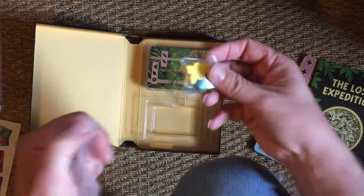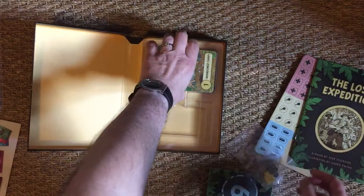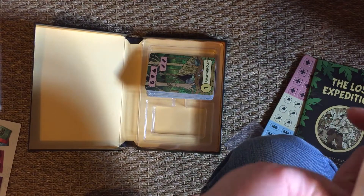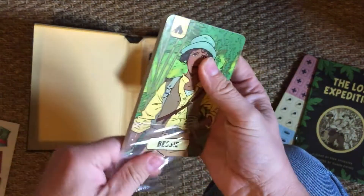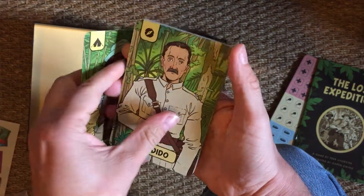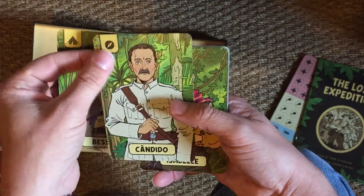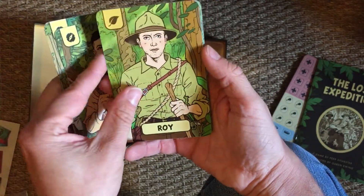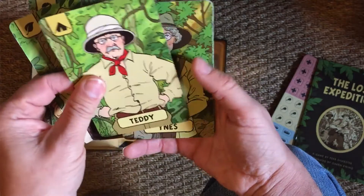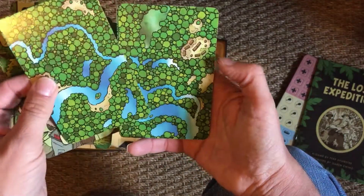We've got some meeples here — extra baggy for some reason. So these are the characters that you can play. I'm assuming that this is some kind of — not special power exactly, but what they're good at — because there's nothing else on these cards apart from their names. So presumably the icon in the corner has some relevance to what they're good at doing.